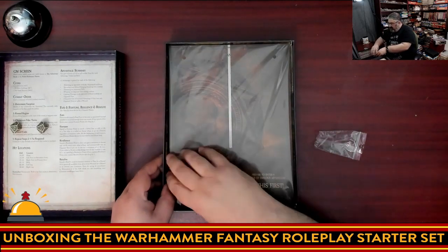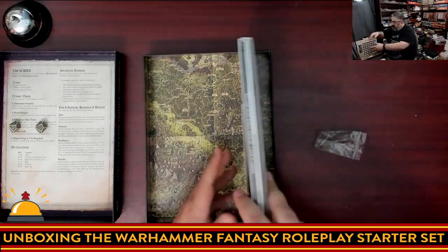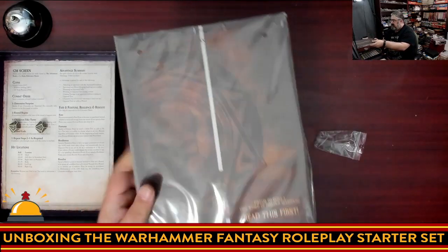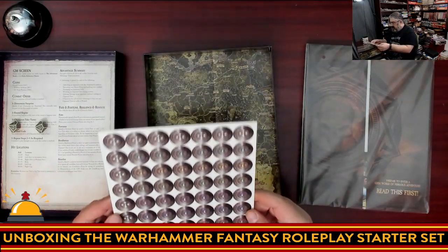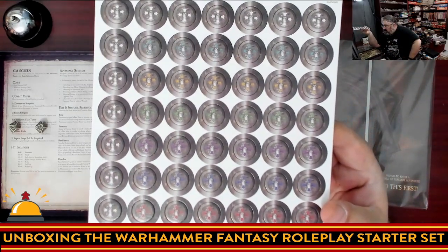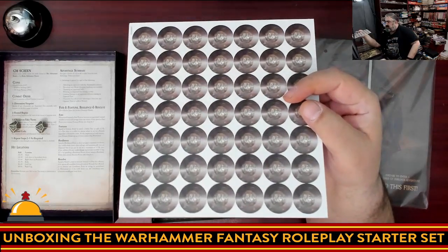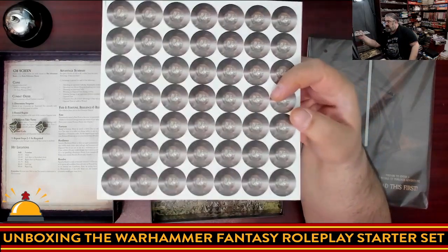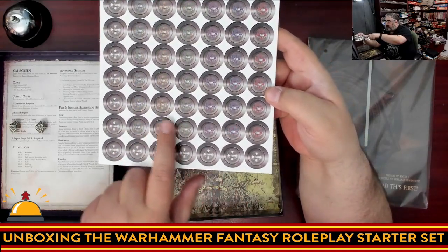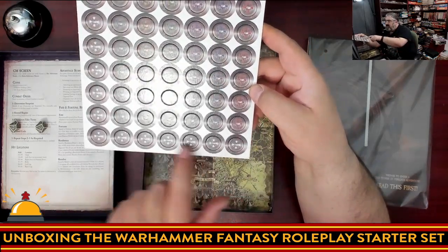'Prepare to enter a Grim World of Perilous Adventure — Read this first.' There's a large pack here with some interesting packing material. We have some various tokens in different colors. It's really hard to tell the colors apart — that purple and that blue are really close together. I'm hoping it's just different colors for different players. They look like silver coins on the other side. Those are advantage tokens, so not fate. There's purple, blue, green, brown, and white — the white is clear, and there's more white than anything else.